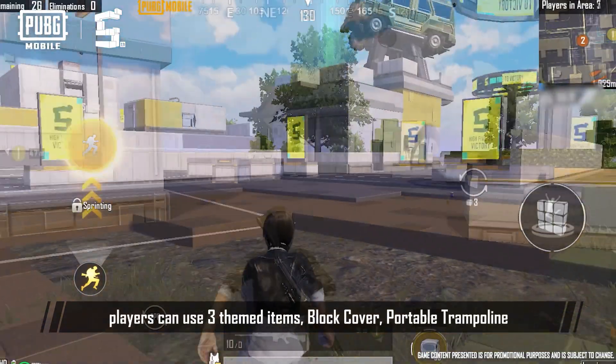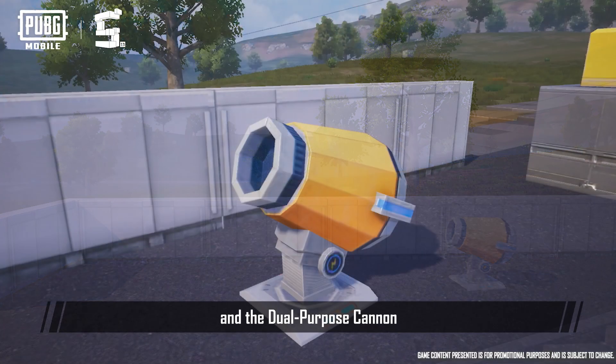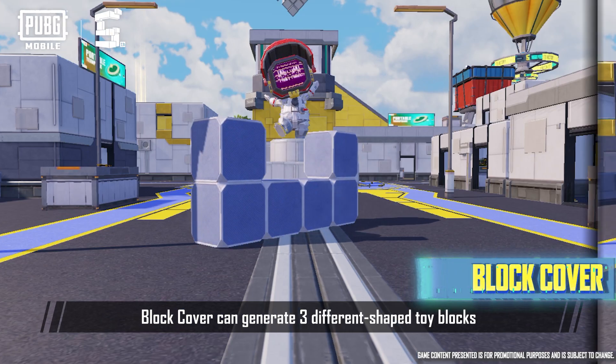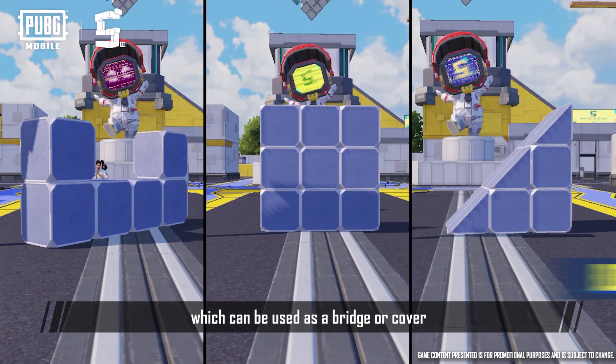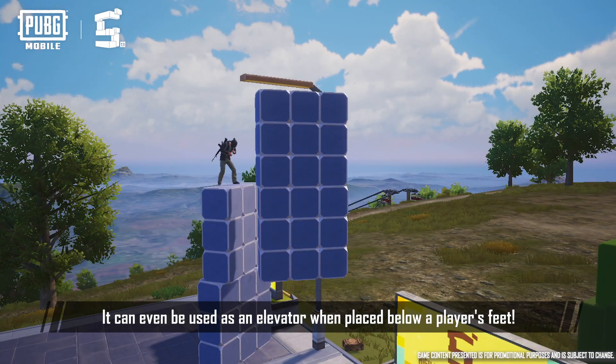In this new gameplay, players can use three themed items: Block Cover, Portable Trampoline, and the Dual Purpose Cannon. Use them to complete all sorts of creative maneuvers. Block Cover can generate three different shaped toy blocks, which can be used as a bridge or cover. It can even be used as an elevator when placed below the player's feet.